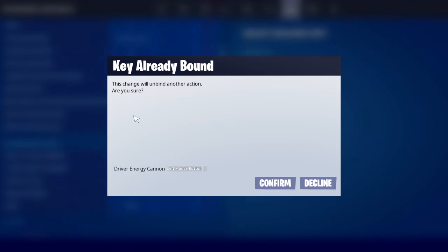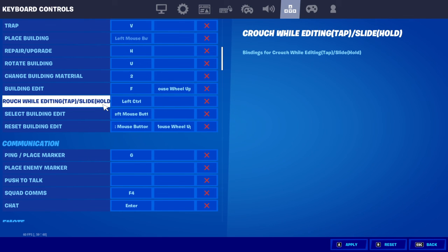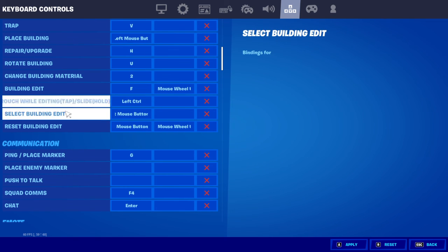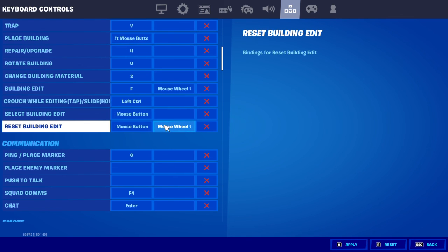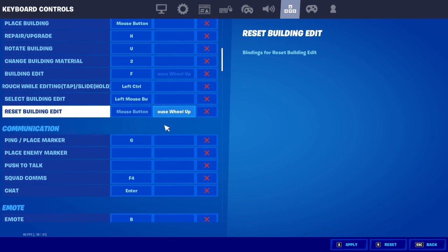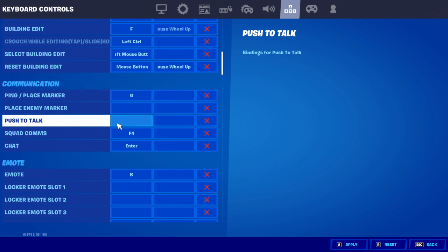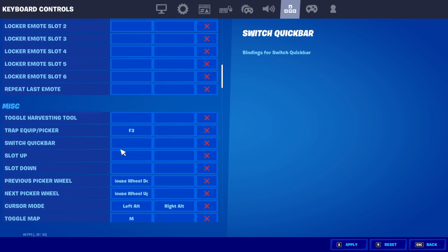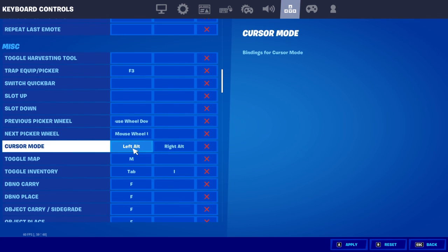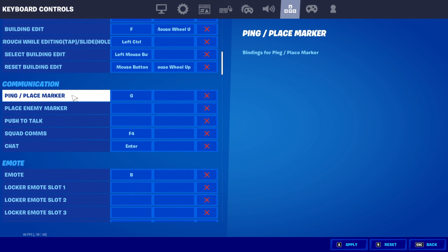Crouch while editing or slide is hold left control. Select building edit is left mouse button, reset building edit is right mouse button, and mouse wheel up for scroll wheel reset. For ping and place markers it's G, squad comms is F4, chat is Enter, and emotes is B. You can change the rest from communications on down.